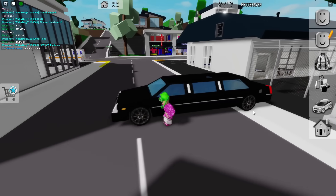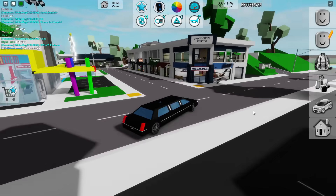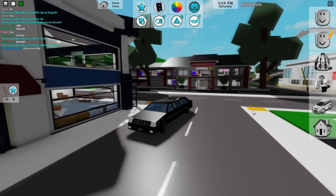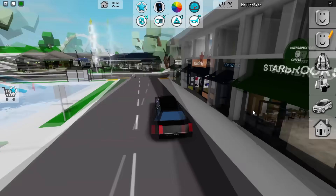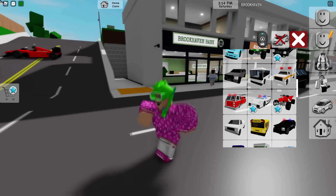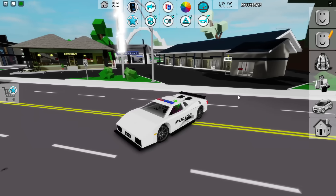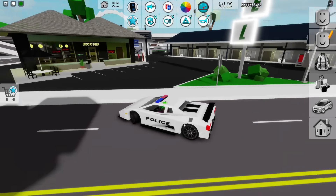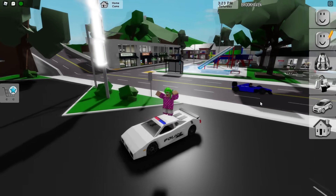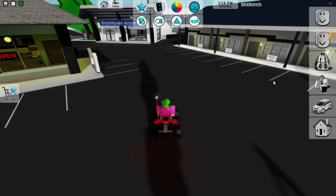The next one is this limo, which is pretty cool if you're doing presidential roleplay, mafia roleplay, or superstar roleplay. And you're also getting the police Lamborghini — so not only the regular Lambo but the police version as well, which actually looks pretty sick.